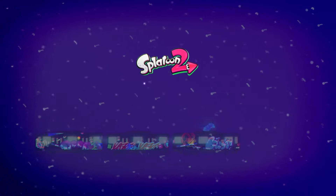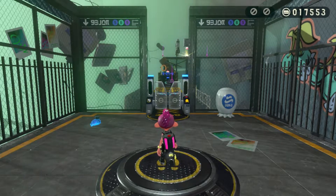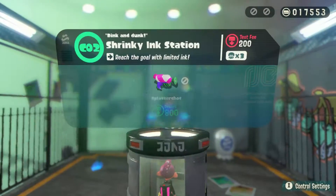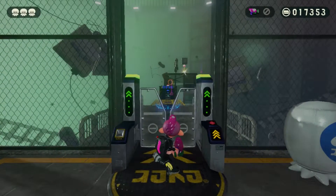Alright, on to the C-Line. Shrinky Ink Station. Reached the goal of limited ink. This is just a classic amiibo challenge from Splatoon 1. Doesn't look like a very long stage, if I'm being honest.